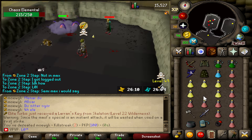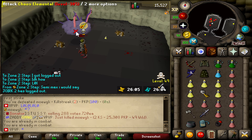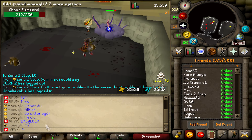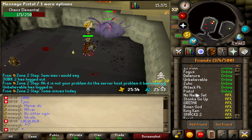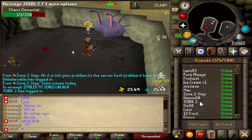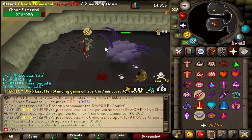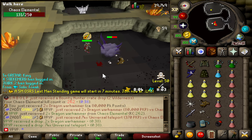Oh my fucking god! Oh my fucking god! He needs to add me. Another two Dragon Warhammers — fuck sakes. I want collection log items, I don't care about the PKP you know, I just want a nice collection log.